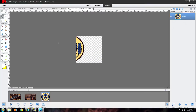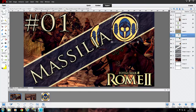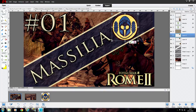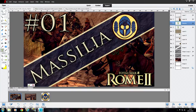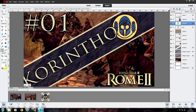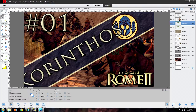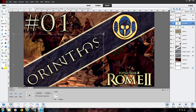There we go. I'm going to take the logo and drag it above the current logo, resize it, and make sure it fits perfectly into place — like so. We'll remove the other layer from beneath it, and there we go. We've got the Korinthos logo. Now we want to put the right spelling in — K-O-R-I-N-T-H-O-S. That's how they spell it. You can spell it with a C as well, but this is the official spelling in Rome 2.